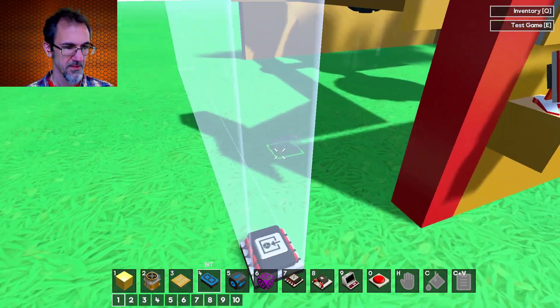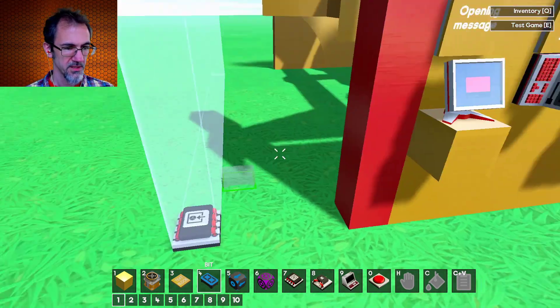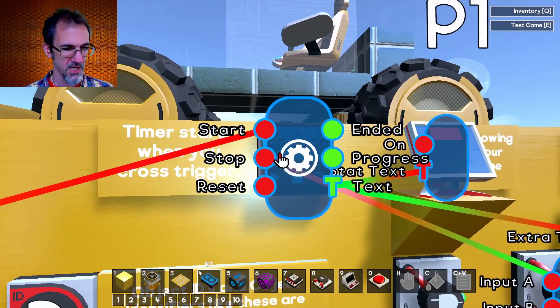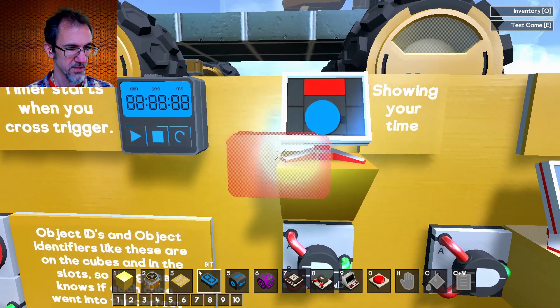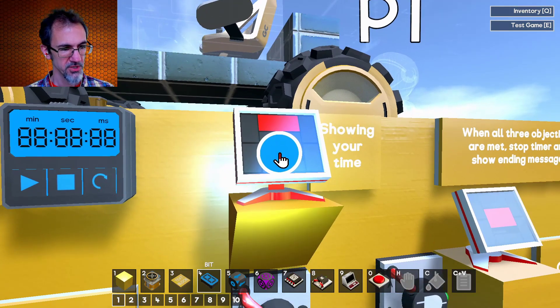There's an on-object-enter trigger, and it's going to this timer — that starts the timer. The text of the timer is going to the stats HUD, and that's showing your time.